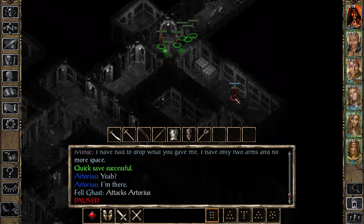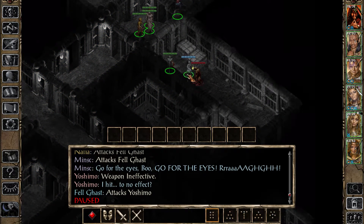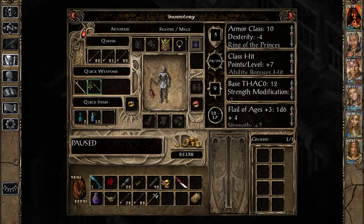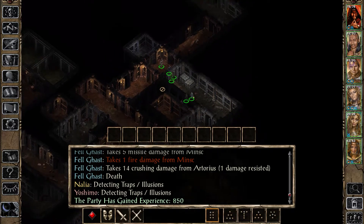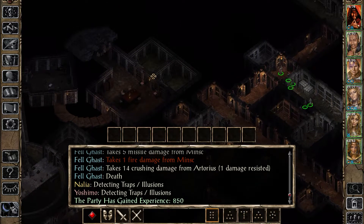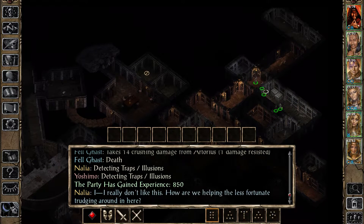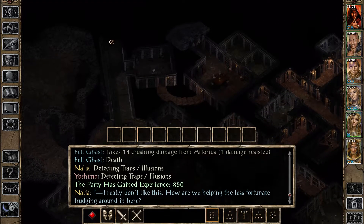Oh, did we miss someone? A Felghast! Well, kill it please, quickly. There we go. You know, that sword is going to come in very much handy if my ideas about Firkraag are true. And it actually looks like it's time to go down there.